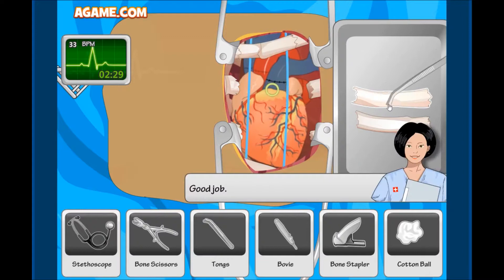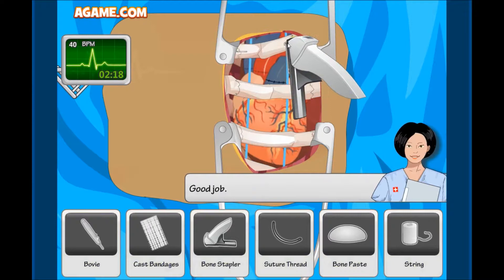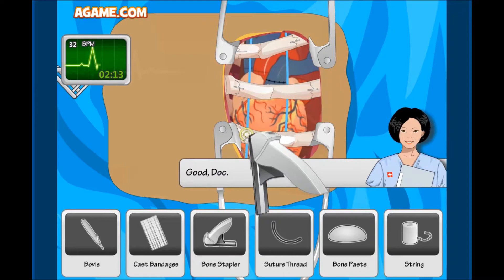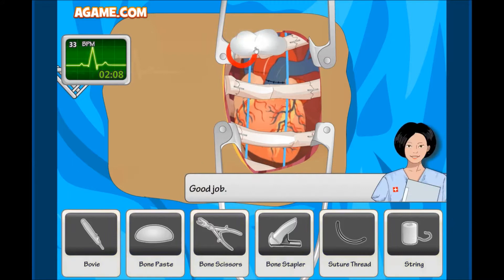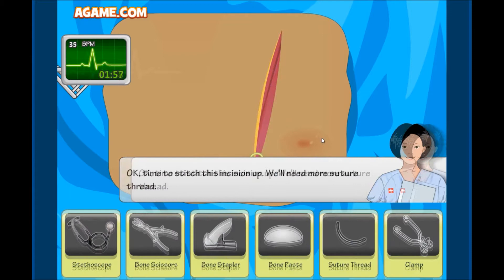Bone frames — okay. You'd think surgery would be a really delicate task, but it seems like it's all just 'snip these bones open and pull these veins apart.' Bone stapler — oh yeah, love that! Just stapling like office papers. Oh yeah, see — that'll hold the bones together! And now bone paste — so toothpaste and staples will hold everything together. Some work, doc!